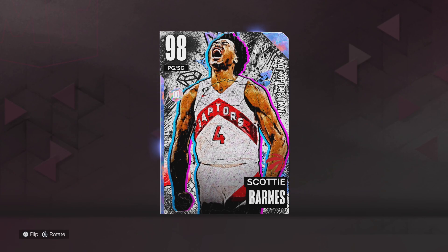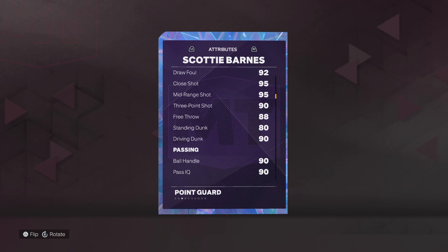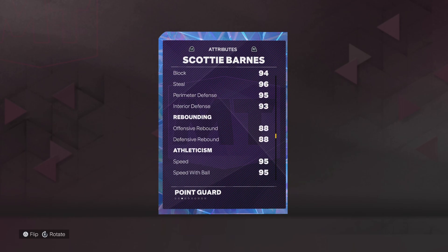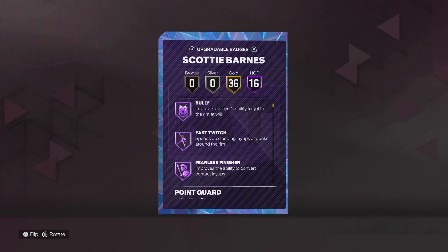What's good everybody, I'm back with another MyTeam video. In this video I've got Scotty Barnes — 6'8", although his player build looks more like 6'10" or 6'11" in game. He's got a 7'2" wingspan, 93 ball, 90 dunk, 90 ball handle — that's crazy — and 95 speed. He can also play point guard.